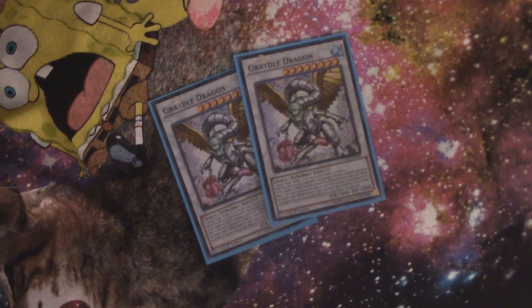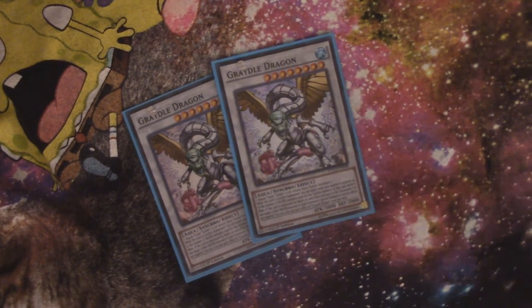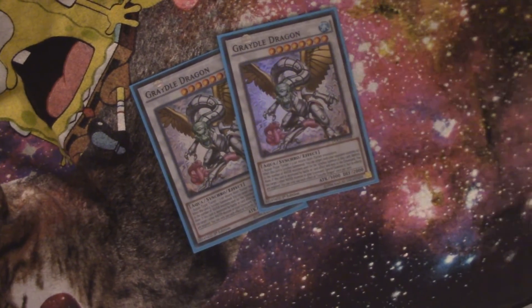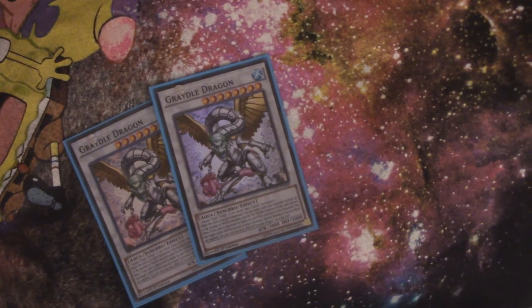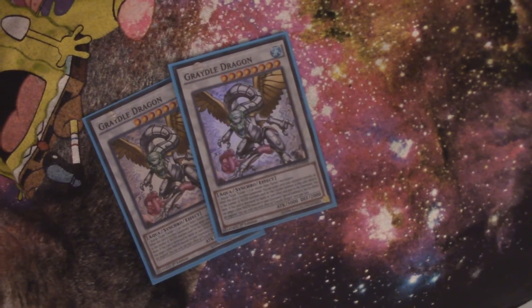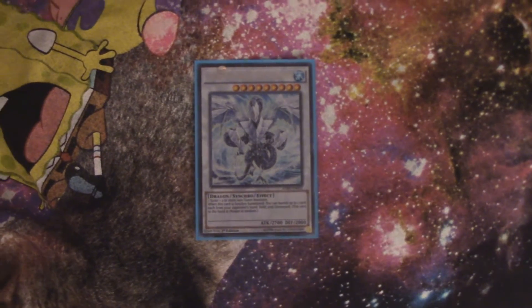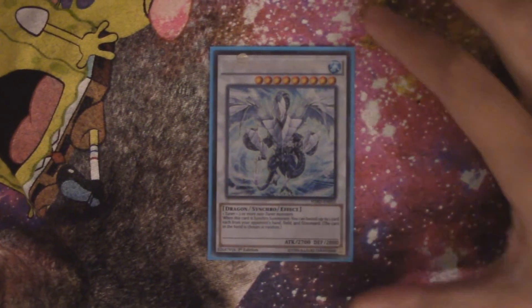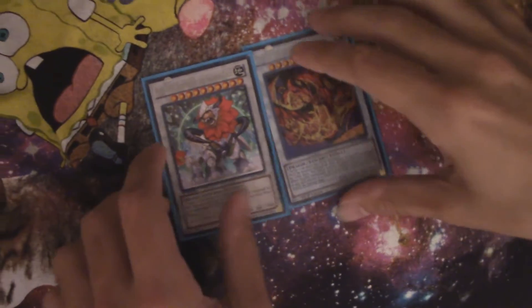We're playing a Red Wyvern at the moment — that's going to become the third of our Gradle Dragons. We only have two at the moment; there's a third on the way. You do want to play at least two Gradle Dragons because they can loop into each other. When synchro summoned, you can destroy cards your opponent controls up to the number of water monsters used for its synchro summon, and when sent from the field to the graveyard you can special summon an aqua monster from your graveyard with effects negated — preferably another Gradle Dragon. Then we have Trishula Dragon of the Ice Barrier, which is a great card in any deck that can make it consistently.